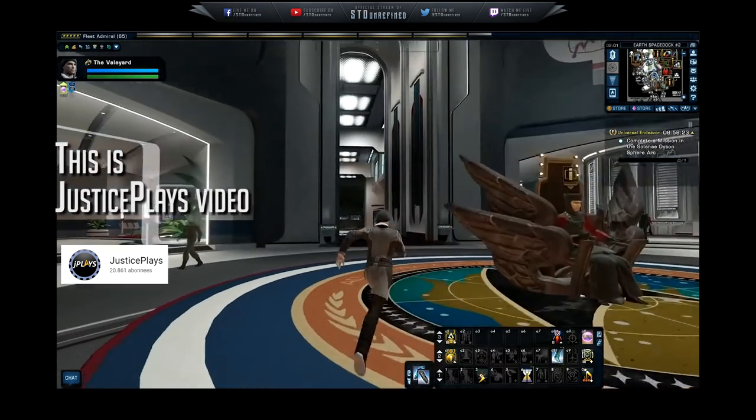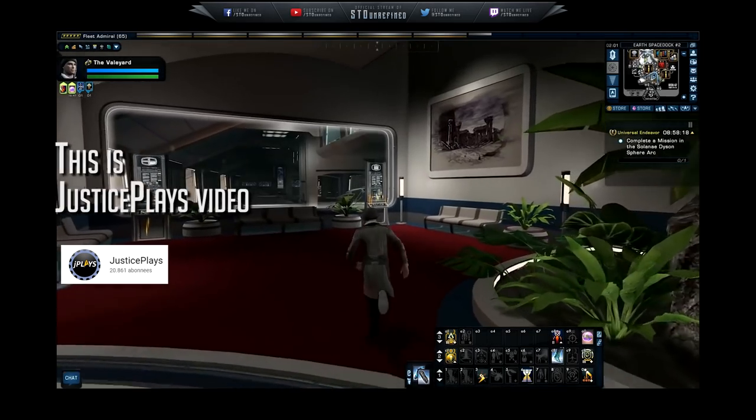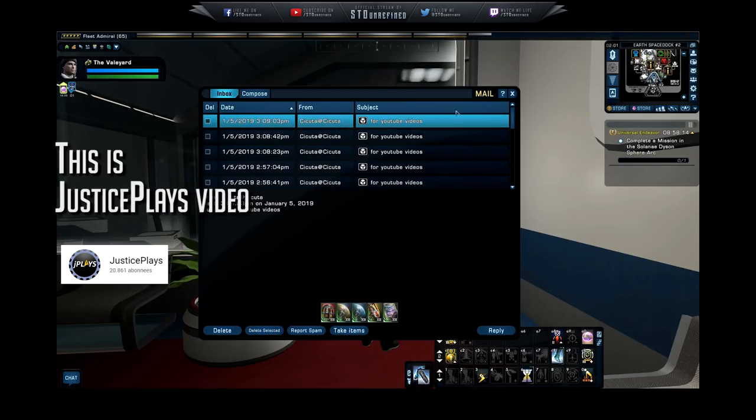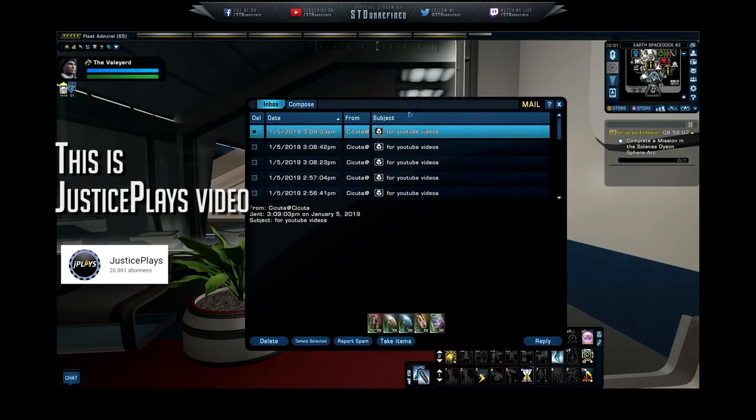I hope he has room in his inventory! I didn't know if you wanted me to show your @name or not — I accidentally showed it. I don't know how you pronounce that and I just tried and failed. No worries. So let's go ahead and claim everything. Can I multiple-select? No, you can't multiple-select in the mailbox. So it's one by one — click Take Items, click Take Items, click Take Items. This is going to fill my inventory up!